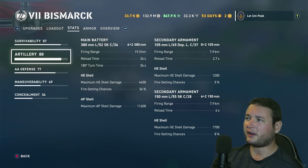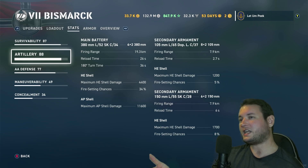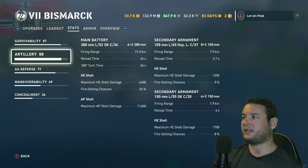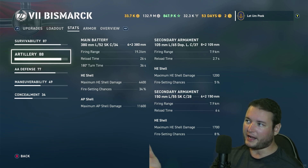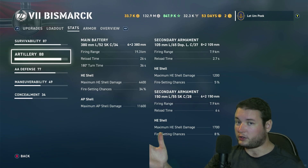But the firing range — that's kind of hurt. 19.3 does sometimes come in handy when you run the hide build, which is what I run: five heals, no will to rebuild. You've got to step back out of the fight. But with 19.3, you're still able to lob shells. A lot of times you're able to keep engaging from distance.